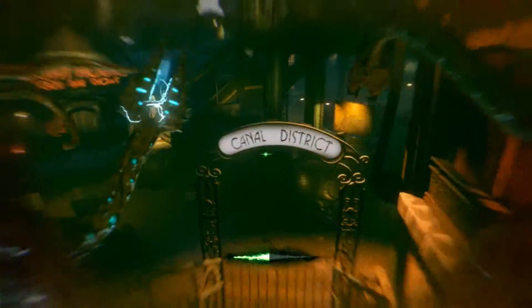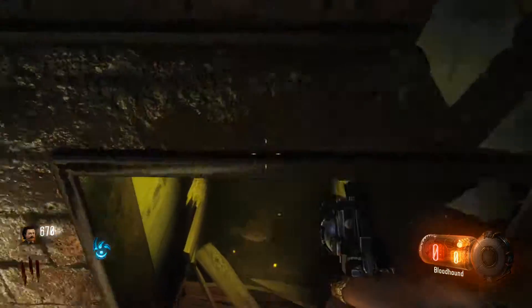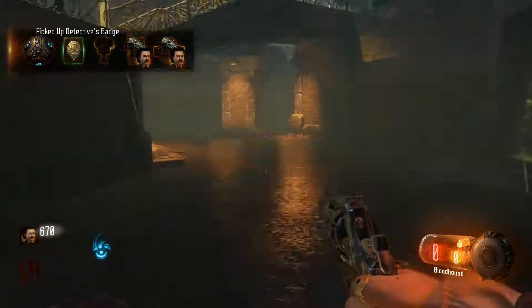You can get in to the little rabbit — whatever it's called, I don't know exactly what it's called — you're gonna go up there, that's where you're gonna have to go to start the next ritual. But you gotta make sure you go back down into the sewer to get the badge before you start the ritual.